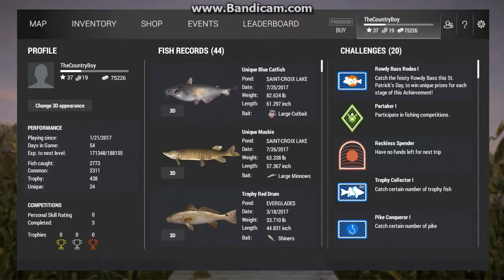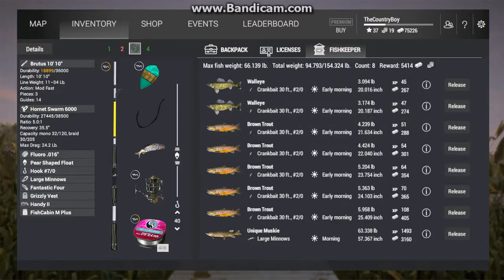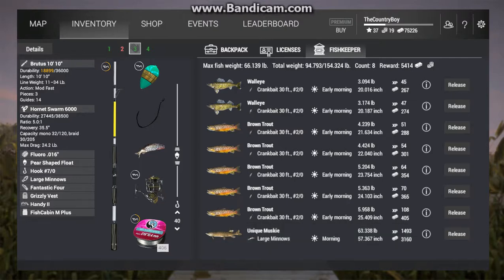Right here is proof that it works — unique muskie, large minnows, 63 pounds, 57 inches, 3,160 cash, and 1,493 experience. I wouldn't recommend anything below a 20-pound setup.